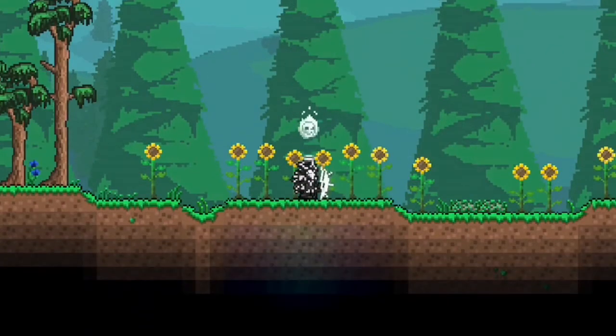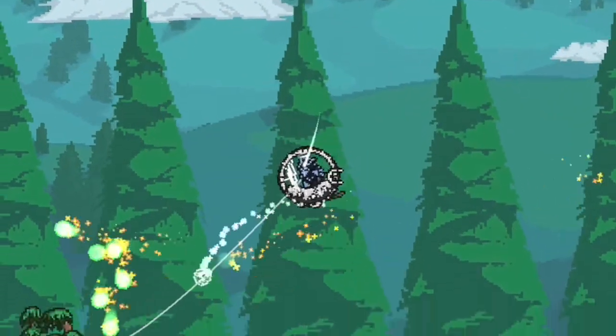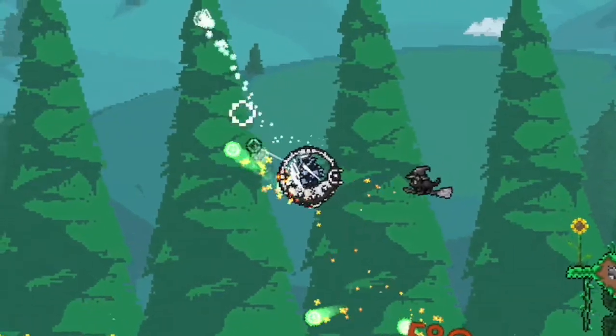There's kind of a loophole where if you use a yoyo and then mount the Drill Containment Unit, you can fly around and use the yoyo at the same time — essentially attacking — although you can't mine, defeating the purpose of the mount.